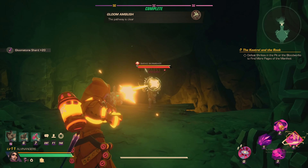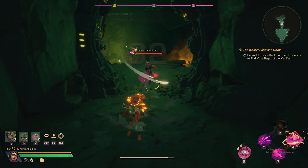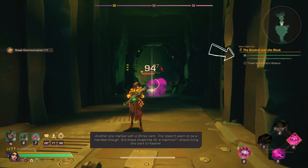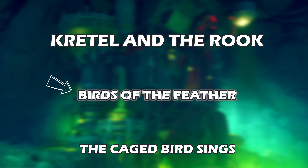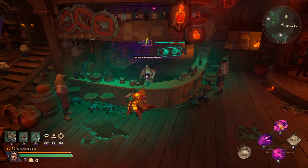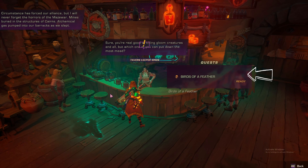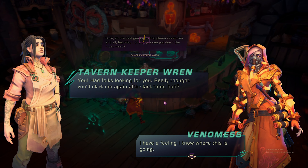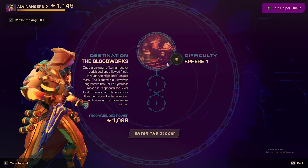You'll see a fire right outside Crestle's hideout. After speaking to Crestle, she will have you defeat Shrikes in the Pit or Bloodworks. These expeditions can be found under the Mines tab. You can choose whichever expedition you like best. While this quest line doesn't tell you how many Shrikes you need to defeat, I only had to run the Bloodworks expedition twice to have this step completed. After completing this step, you'll have to travel back to Crestle's hideout to speak to her and the quest will be completed.